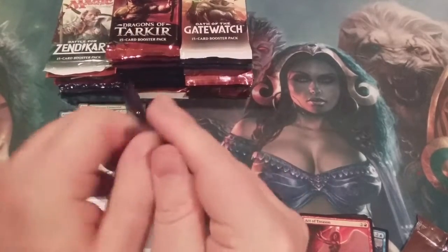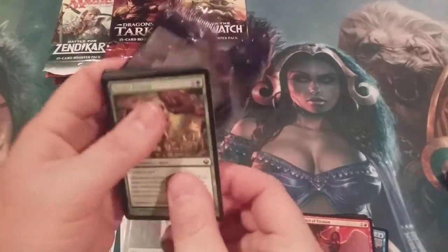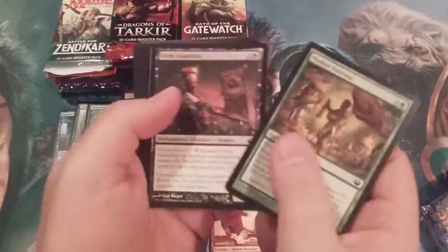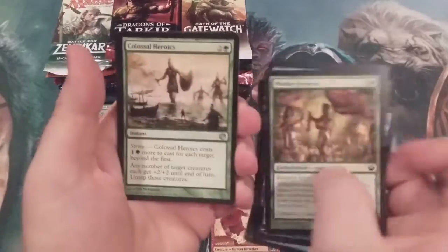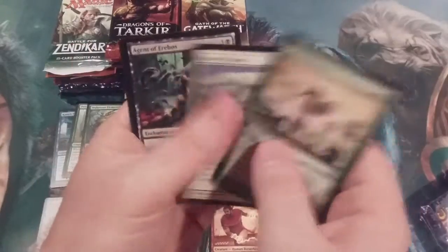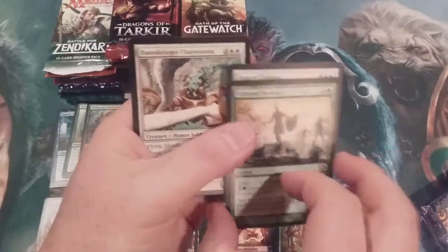Journey into Nyx. What a celebration it would be on our 75th episode if we were to do the unthinkable and unwrap a god pack. No — let's just get that out of the way right away. Not going to happen today. Colossal Heroics, another Colossus, an Agent of Erebus, and the Dawnbringer Charioteers.